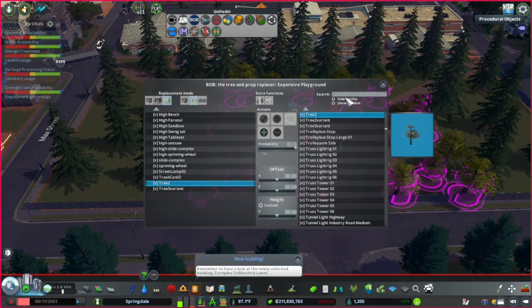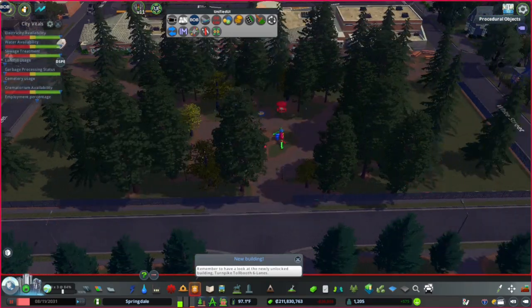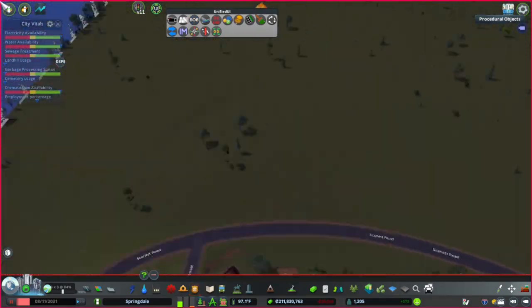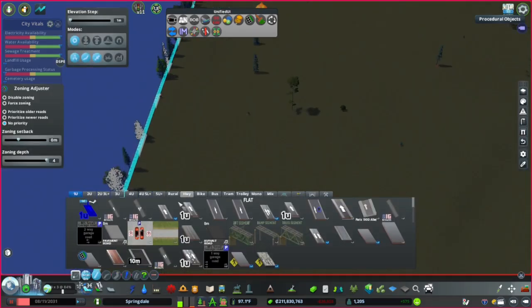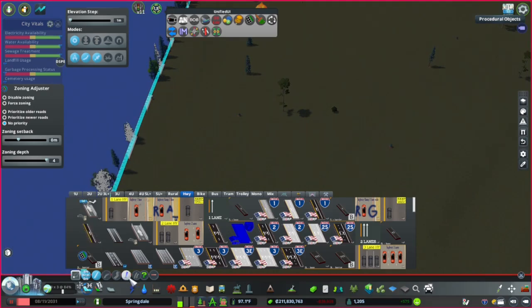Right here is where I switched out — look at these big trees I chose first. They are a little different, but here I go. I'm about to begin doing a highway. I had a little problem right here — I tried to use the parallel road tool, but I was having some problems with it.